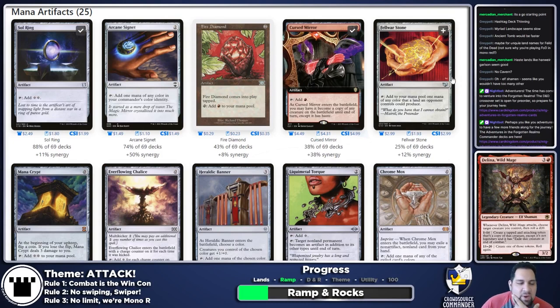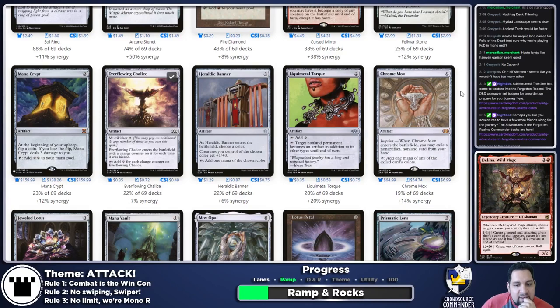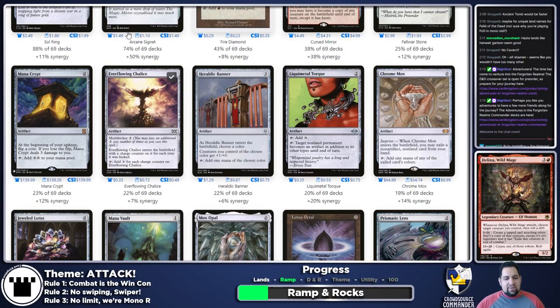Fire Diamond enters tapped — I think we can find better things. Fellwar Stone — we aren't planning on casting other people's spells so we don't need off-color fixing. Everflowing Chalice I'm down for. Mana Crypt — we don't have a monetary limit, but I personally have one. I don't own a Mana Crypt and I'm not sure I want to spend that much. Ruby Medallion is much better than Fire Diamond — I was planning on throwing that in.